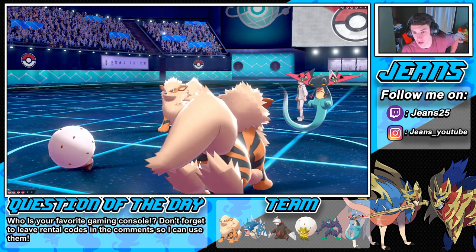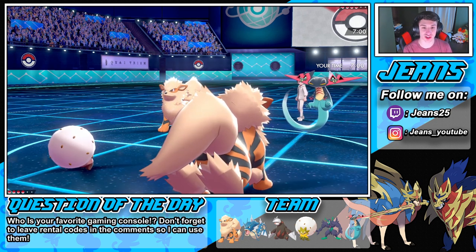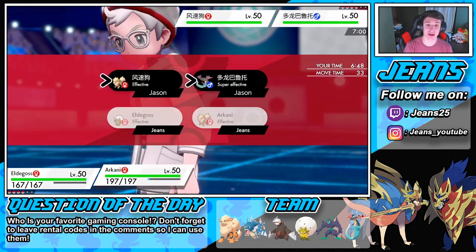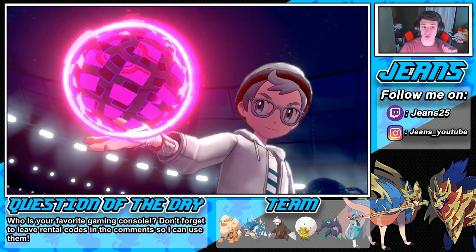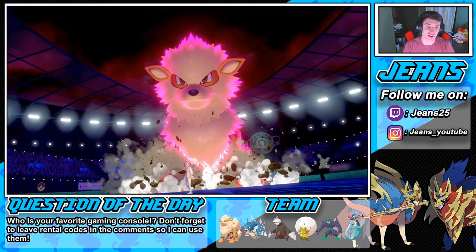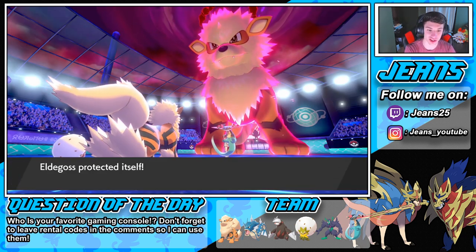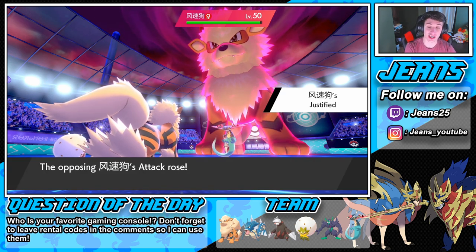We go Eldegoss and Arcanine! Intimidate does pop out. That thing has Infiltrate on it, so it's going to hit through screens. I can put a Pokemon to sleep here. I'm gonna Protect with my Eldegoss and go for a Snarl to drop their special attack - someone has to be special attacking. He's probably Dynamaxing that Arcanine. We're going into a Protect for a reason. I'd rather get the sleep off, but I'd rather survive here. Hopefully this thing is special attacking - that would be beautiful. We can drop it.